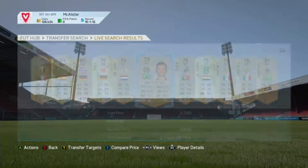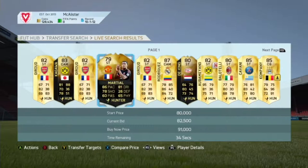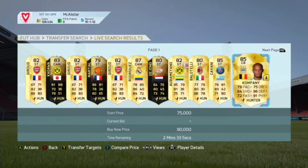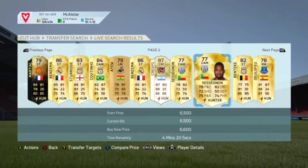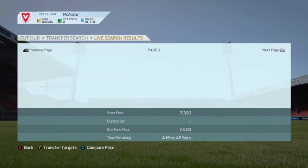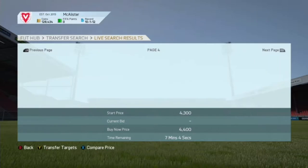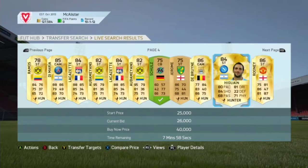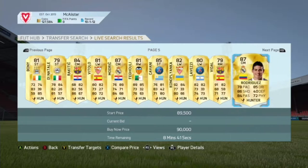Now for the other way to do this method: delete the search and scroll across until you find players with bids on. Ignore the inform cards — just ignore those. You can see here one listed for 6.5k with a 6.6k buy-now; don't bother with that. We want to pick up players around 2,000 coins. Keep flicking through and find cards going for about 2,000 coins. Place a cheeky bid on one. Scroll across the market — Higwain at 26k is possible but double-check his price first.